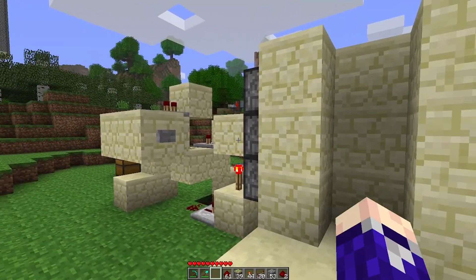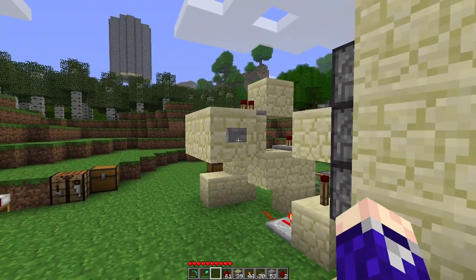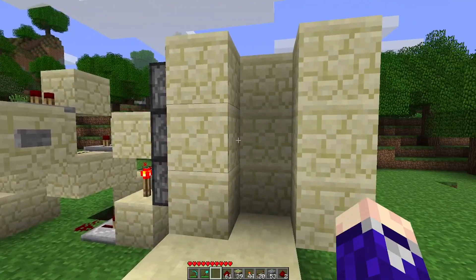Here's a little practical application of the contraption at work: a piston door that's button activated, stays open, and closes when you want it to.